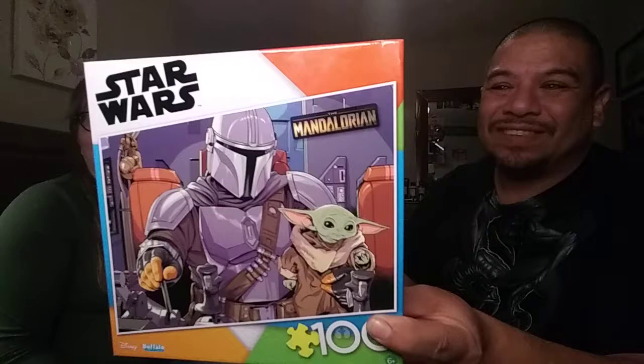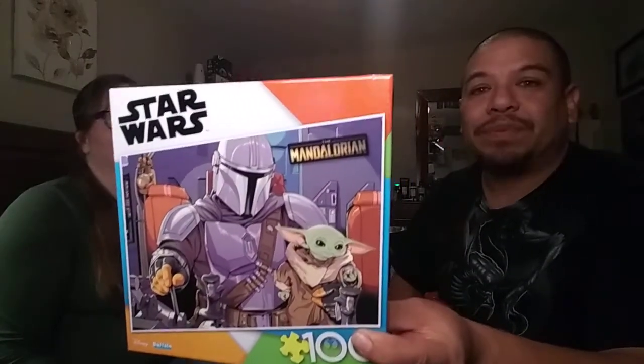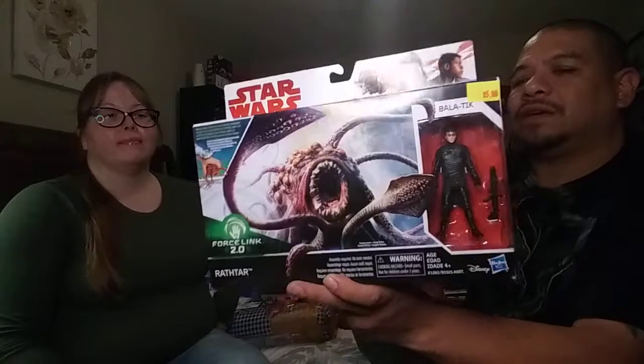We're going to do the Five Below haul first. I got the Baby Yoda puzzle - The Mandalorian. I saw this and said I haven't done a Baby Yoda puzzle yet! It's a hundred piece puzzle and I paid five dollars for it - pretty good. I also got this Rattar and Palatik from the Force Awakens series. This was only five dollars and it was the last one. I haven't seen these at any other Five Below stores, so I grabbed it.